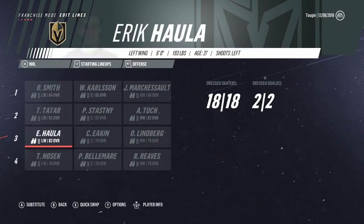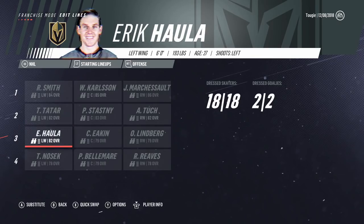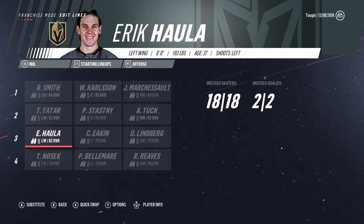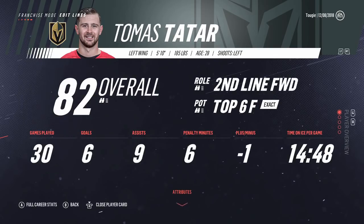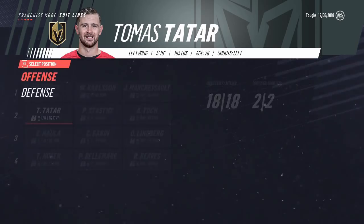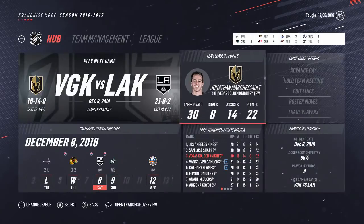The only difference is Eric Howla is getting power play time as opposed to Alex Tuck, which is a fair trade. Howla needs to be on the second line rather than Tatar being there. I literally just went best lines before I started recording so that Howla, with the morale system, isn't overly upset about the lack of playing time in the top six. He is a second line forward, so that's the way we're trying to balance it out. We really want to get Thomas Tatar going, especially with how much Vegas gave up for him in real life.